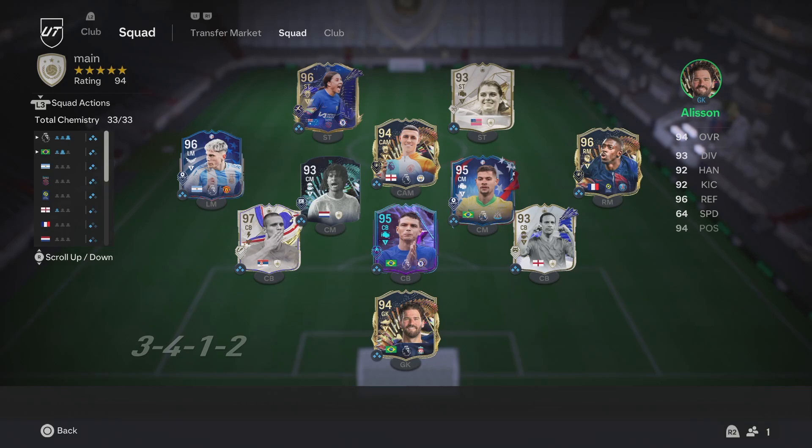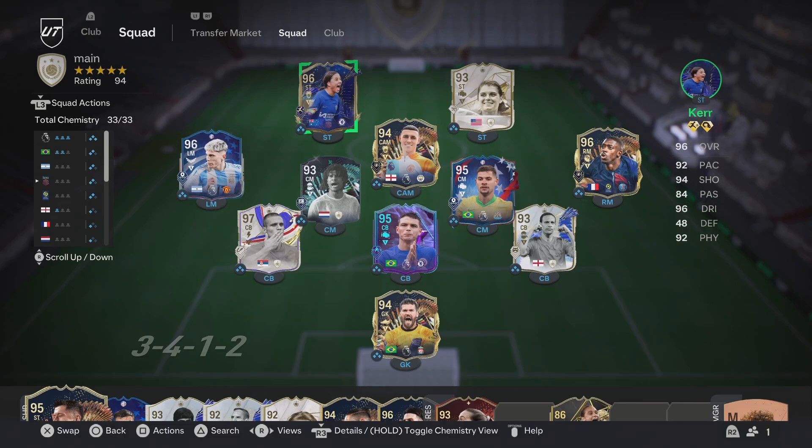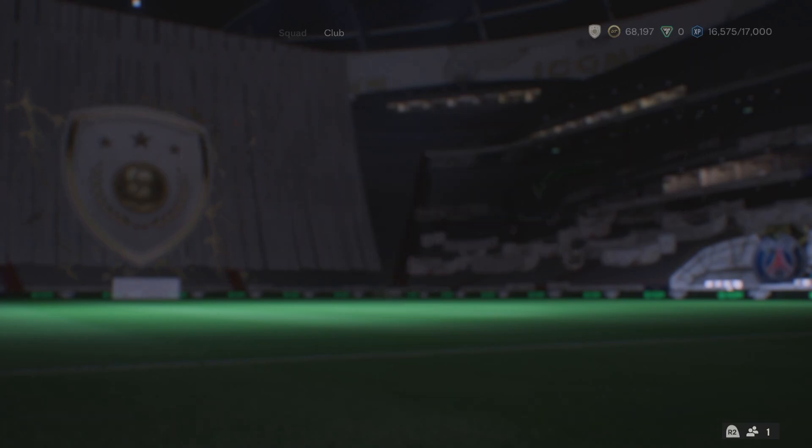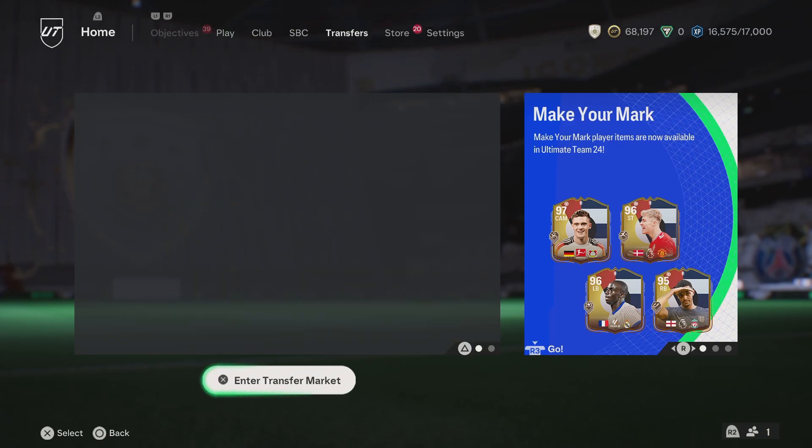And then we'll get into those packs. That's the team I was using, guys. Obviously we've got that Garnacho there. I'm thinking it's time to maybe get Ham on the bench — Ham has been an absolute trooper for me — but I want to get that Darwin Nunes done. Let me know how your team is looking. Let's get into these packs. Let me know if you did this objective as well, or maybe you've tried it out.